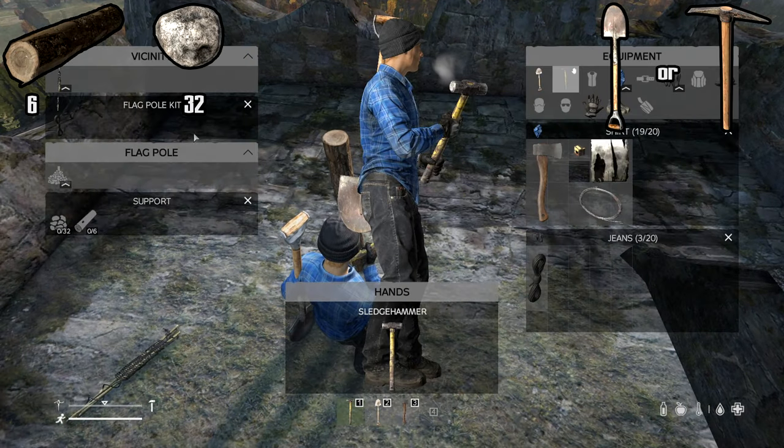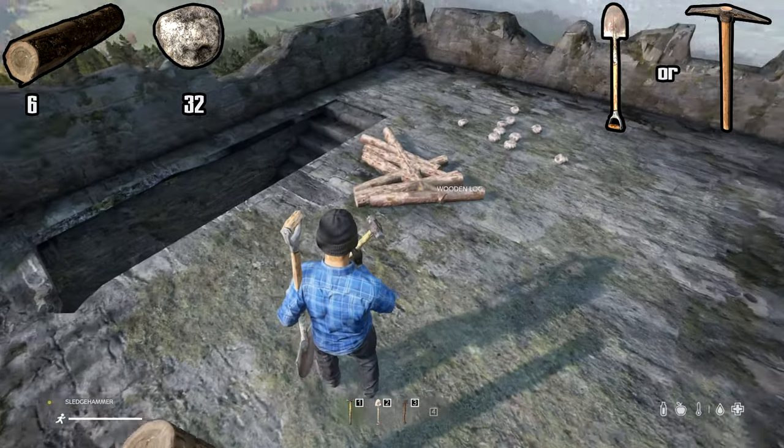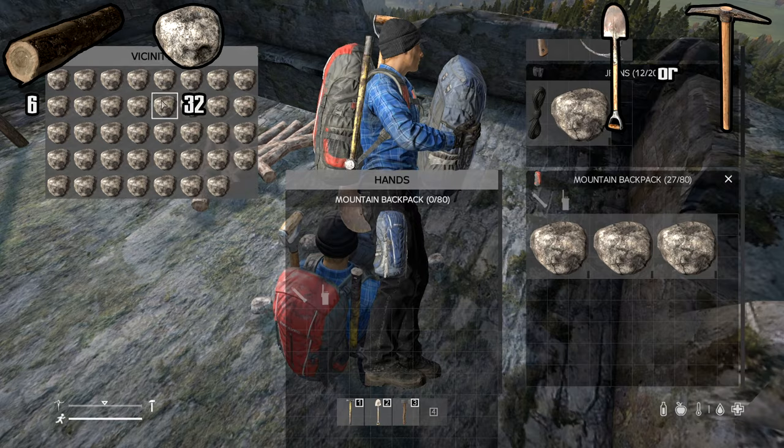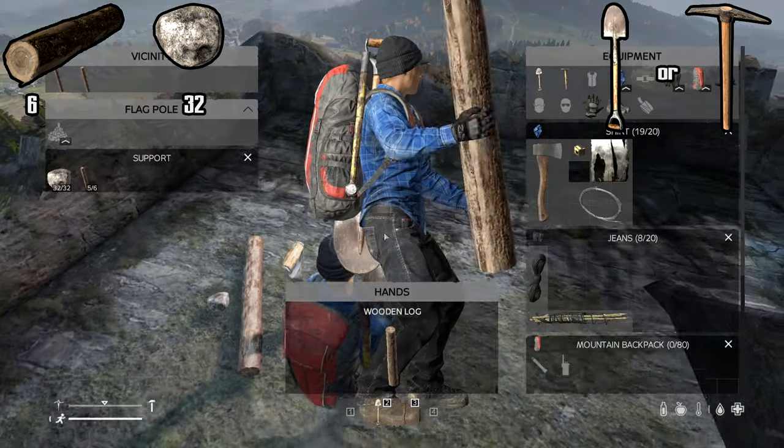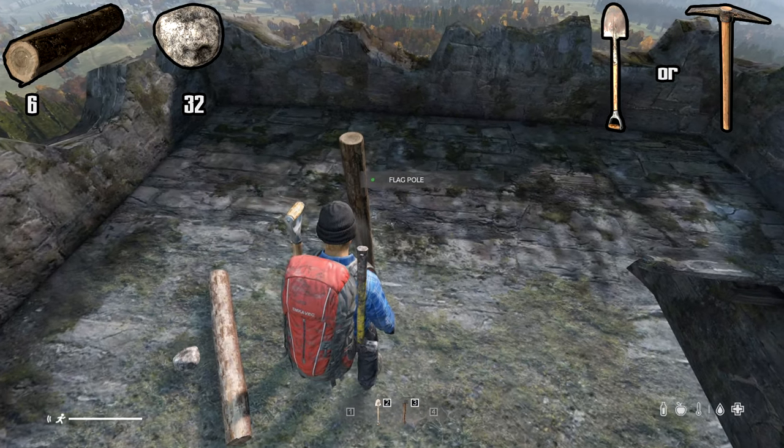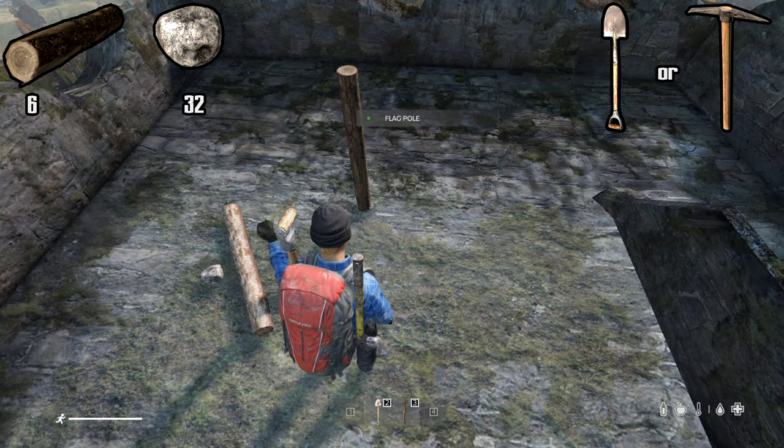The next step will be making your support by placing 6 wooden logs and a whopping 32 stones. This can be a long process but once complete we're on the home stretch, so you're almost done. Use a pickaxe or shovel to start building the support.